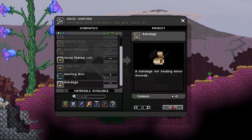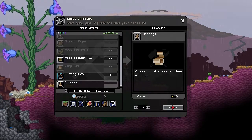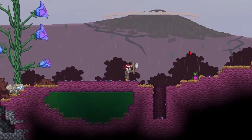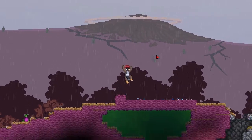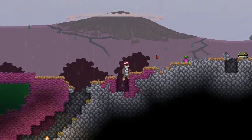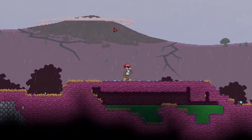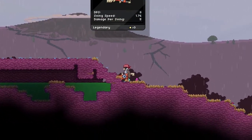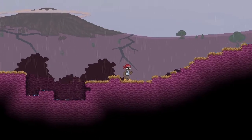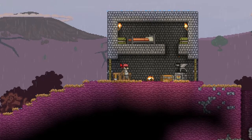Bandage - there we go. I'm gonna do a couple more things, get a little bit more prepared for this. I don't quite know what's gonna happen. Hopefully this weapon will be good enough - I might even upgrade this hunting bow to an iron hunting bow. Let's get a little more prepared for the battle, so I'll be right back.